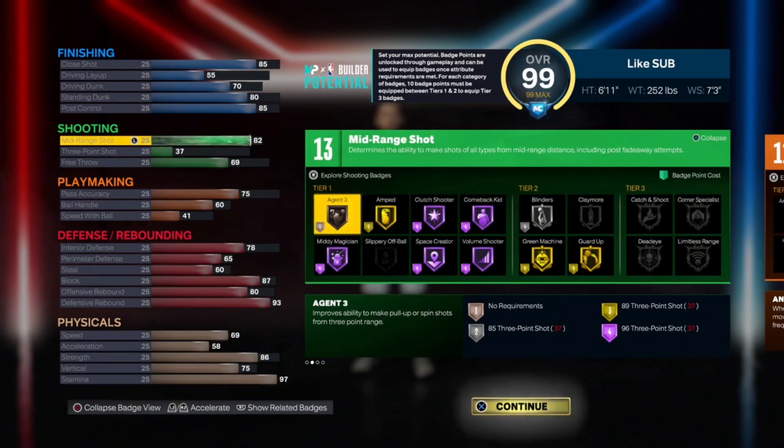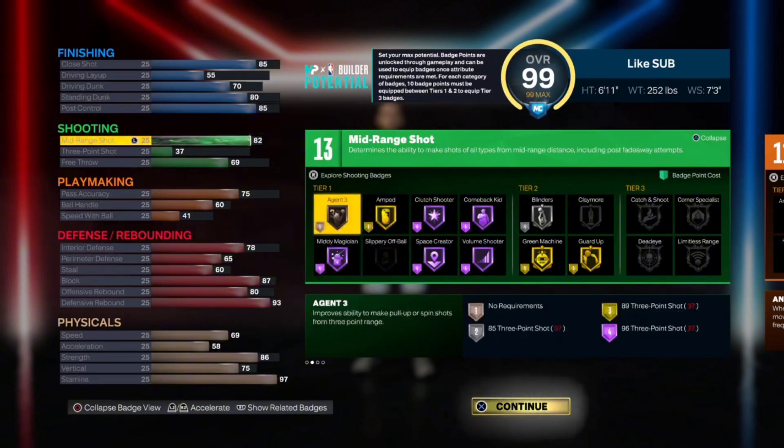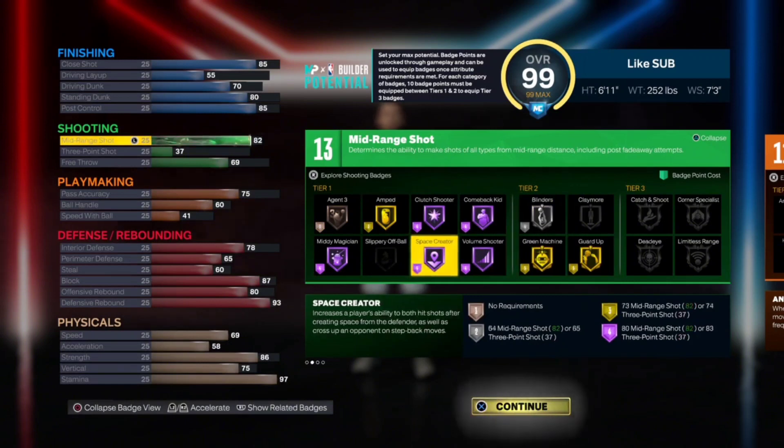We have an 82 on mid-range, which is going to allow us to get Mini Magician on Hall of Fame. There are also some other really good badges like blinders, green machine, and all these really good badges that you can still use. Obviously there's no three-pointer, and a 69 free throw — pretty much doable if you want to hit with it.